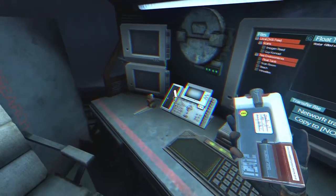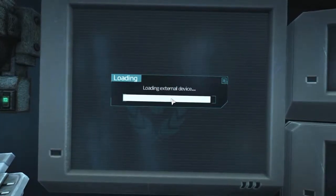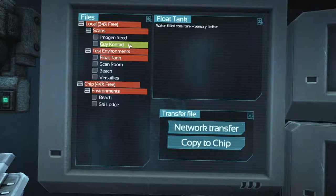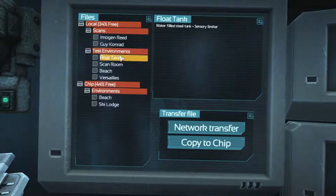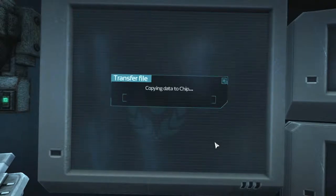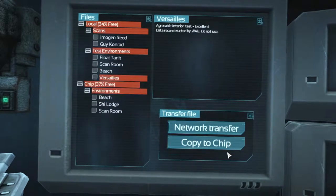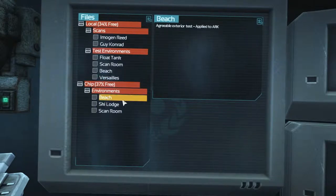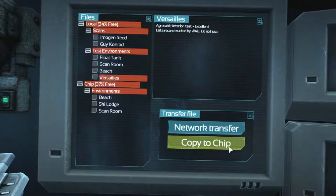Maybe we have to connect this? Start one chip. Copy the chip. Corrupt data. Scan room. Okay, that already exists. Copy the chip. Corrupt data. So we've only got corrupt data, network transfer — no. Scan room. Nope. Beach — already got the file.